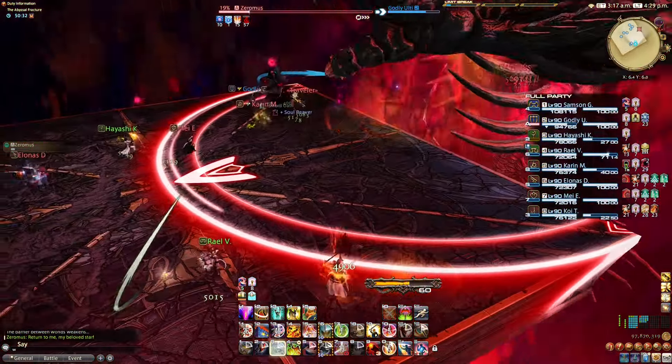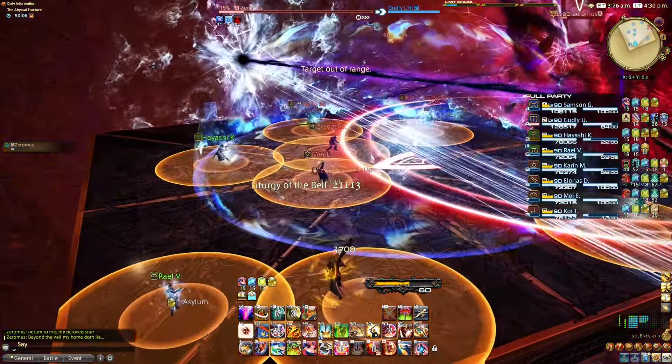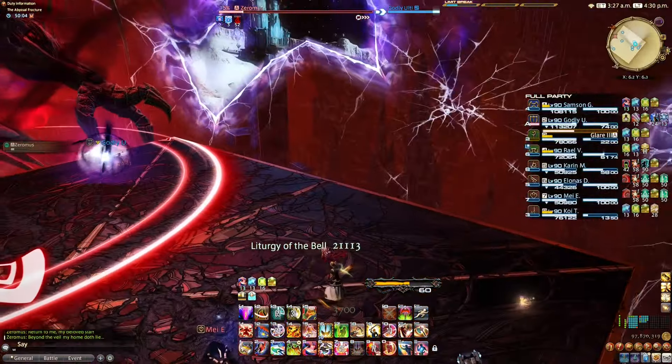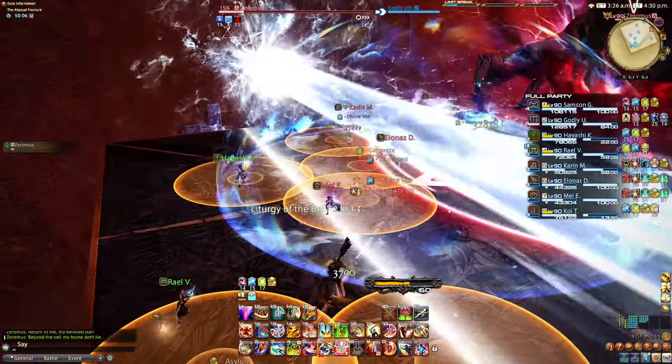Nostalgia: Lots of raid wides. Flow of the Abyss: The boss will tether a crack on the side of the arena, which will fire a large line AoE across. Move to either side of it while fanning out for your spread markers.